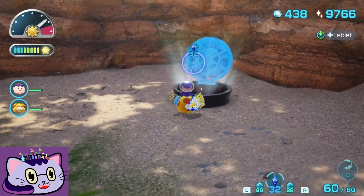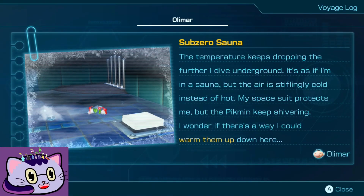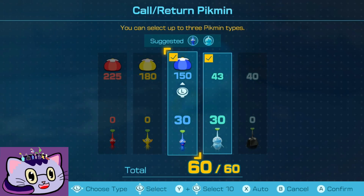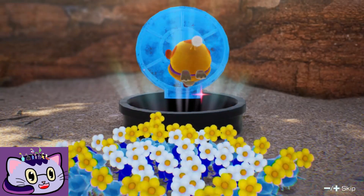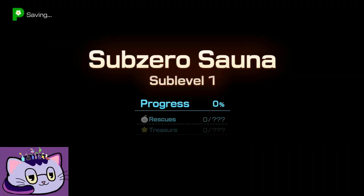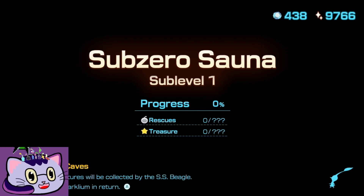Alright, first cave of the area - Sub-Zero Sauna. Temperature keeps dropping the further I dive underground. It's as if I'm in a sauna, but the air is stifling cold instead of hot. My spacesuit protects me, but the Pikmin keeps shivering. I wonder if there's a way I could warm them up down here. Oh boy, there's three types of wild Pikmin. Okay, we're doing 30-30. I don't like that we lost some ice already, but hopefully we can build them back up soon.